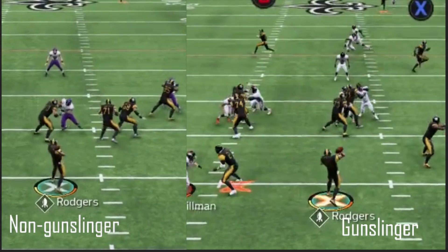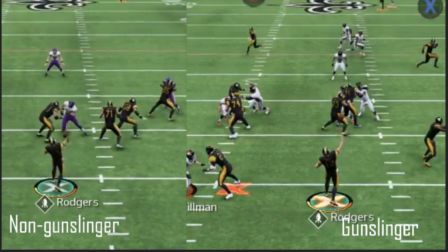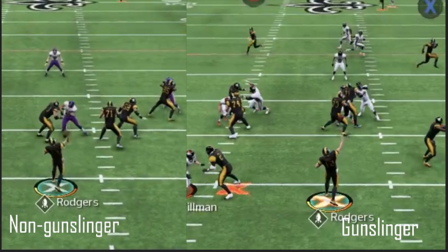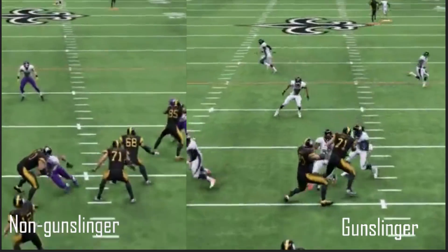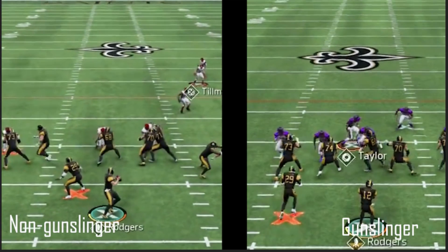Right there — Gunslinger, the ball is gone. Non-Gunslinger: one, two, and the ball's gone. So like two, maybe even three more frames difference between Gunslinger versus non-Gunslinger. This is Rodgers' throw deep, down the field. These are all in-game clips too, so it's not like practice mode or anything like that. I don't know if people believe practice mode's fake or not, but I think it's real. But these are all in-game clips.